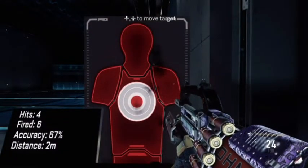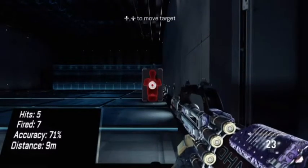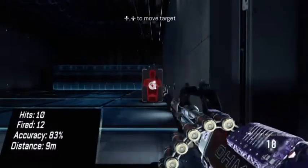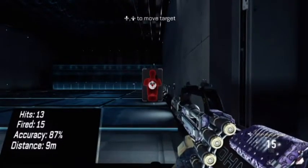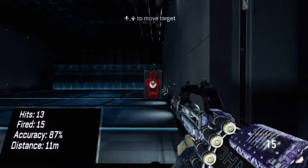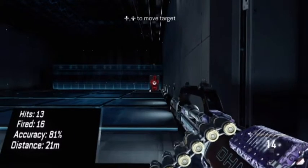Hit the fire, let's test it out. At 9 meters you can shoot and hit the fire and it will get him on target. At 21 meters you can't hit him for anything.